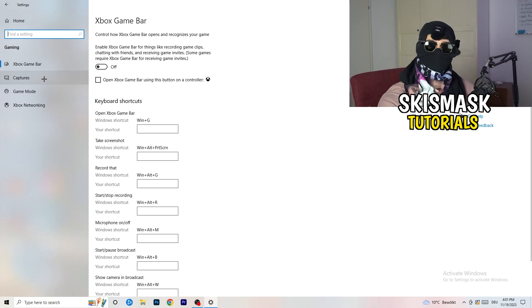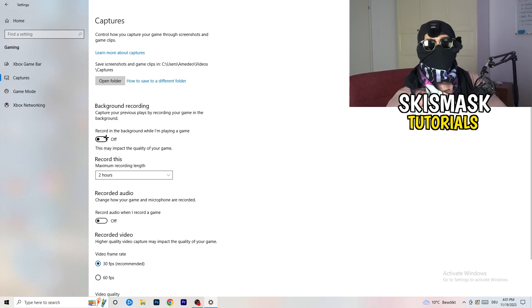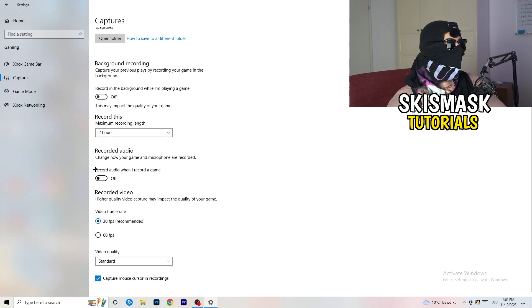Afterwards, go to Captures on the left-hand side. Go to Background Recording and turn off 'Record in the background while I'm playing a game.' If you want to record something, use OBS or Broadcaster Studio — software made for recording games — not Windows. Having something running in the background recording you is not something you want. Also, if you do record, set it to 30 minutes max and turn off background audio recording.